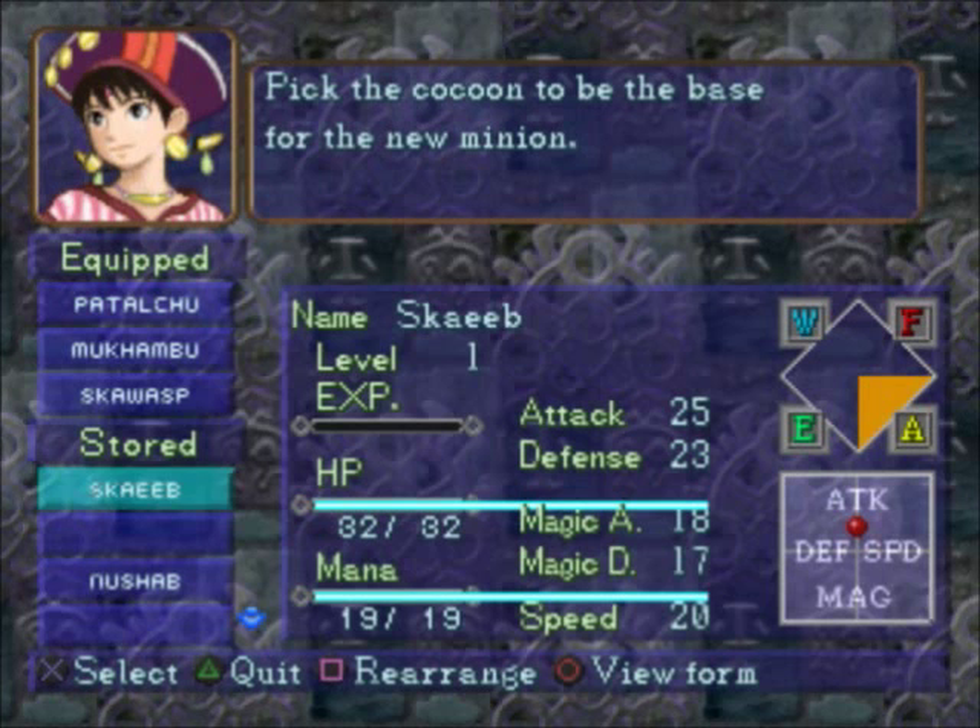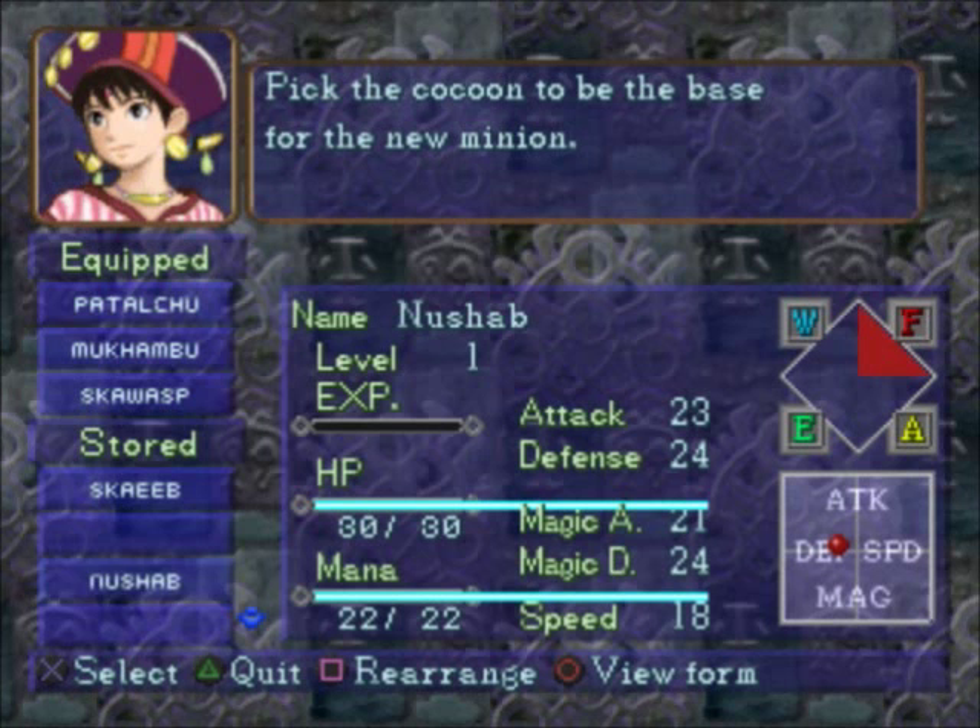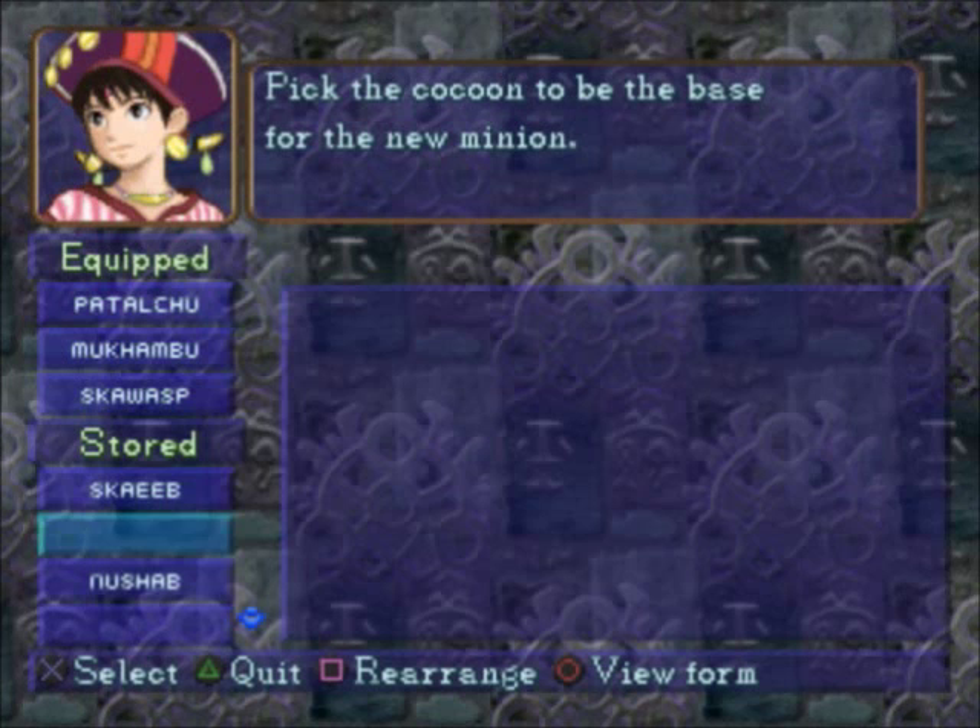Oh, that's right, there's a new Shab over there. What's this guy again? This is the poison dude, right? I think maybe we should marriage up with this guy. We'll get a little bit more defense, but a little less speed and magic attack.